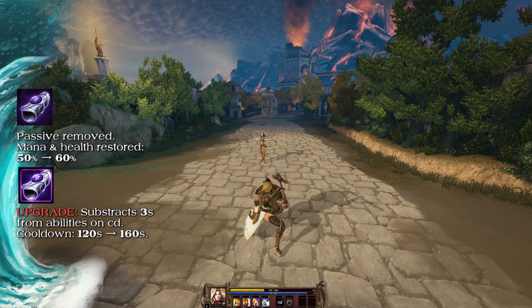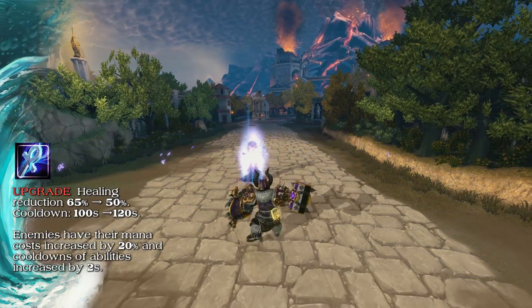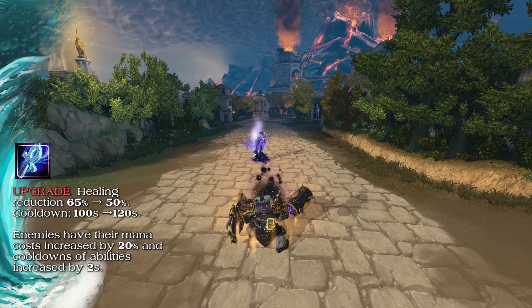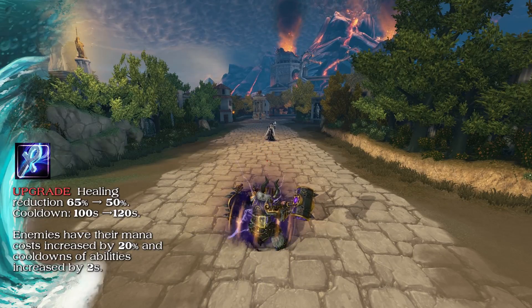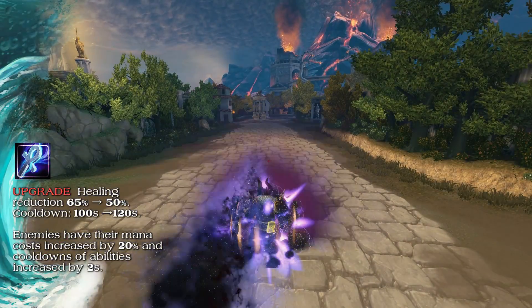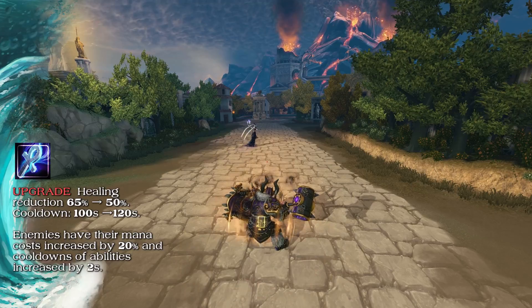The mana and health restore on Bracer of Undoing has been increased from 50% to 60%. Healing reduction from the Cursed Ankh upgrade has been decreased to 50% from 65%, and the cooldown increased from 100 seconds to 120 seconds. The upgrade has a new effect: enemies afflicted by Cursed Ankh have their mana cost increased by 20% and have the cooldowns of abilities fired while afflicted increased by 2 seconds.